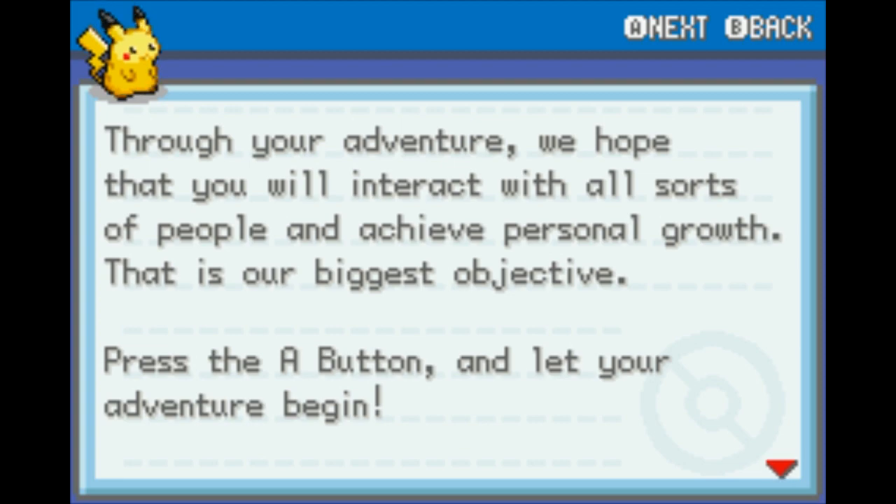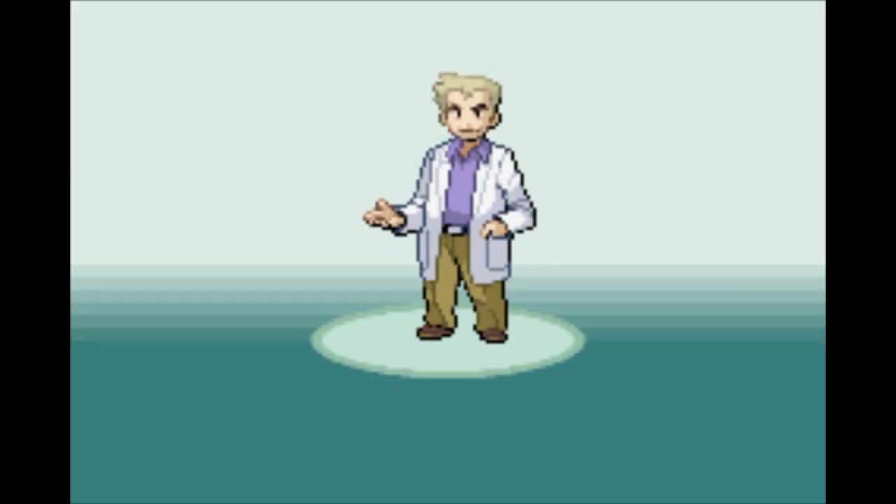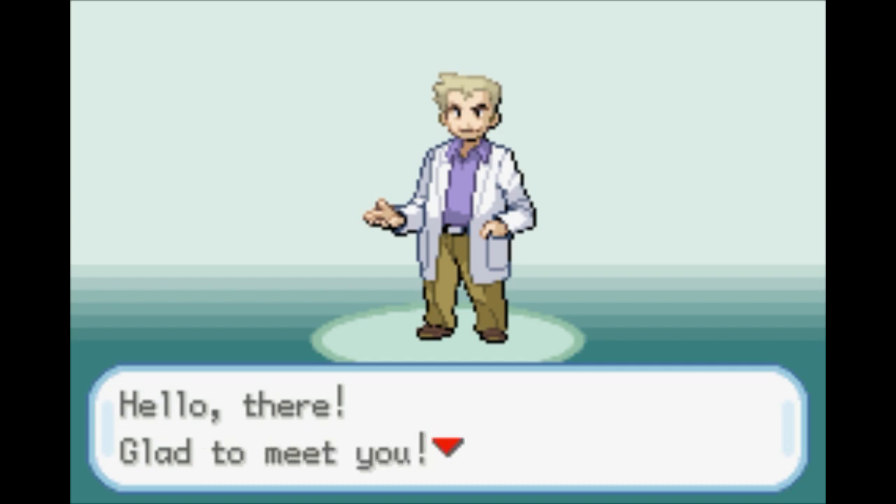You fight these critters called Pokemon, short for Pocket Monsters, and you capture them. Then you fight them with other people that own them, or just wild versions of them. You yourself, as a trainer, don't gain experience and level up, but your monsters do. It's pretty simple stuff and we'll get through it as we go. The FireRed and LeafGreen versions made some improvements over the original, obviously.